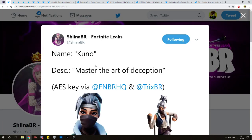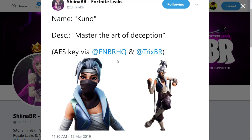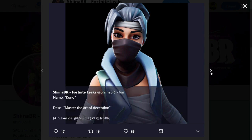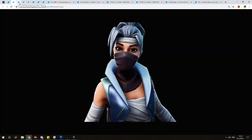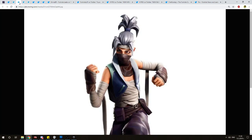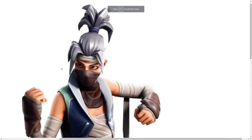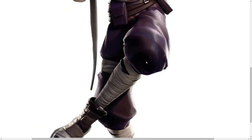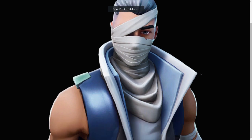The first cosmetic is called Kuno — at least that's who I'm looking at — and this is gonna be the Kuno outfit. It says 'master of the art of deception.' We have a full pose and a thumbnail icon. It looks kind of nice, like a ninja warrior. Then we have Kenji, which is the male version of the same skin.